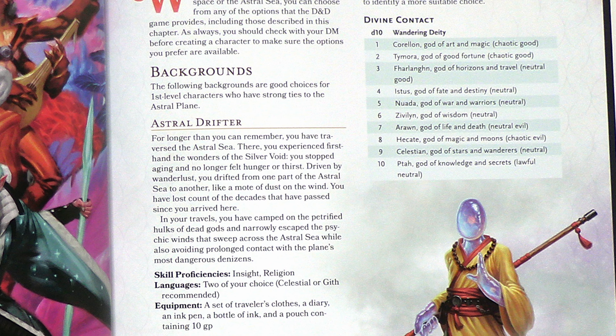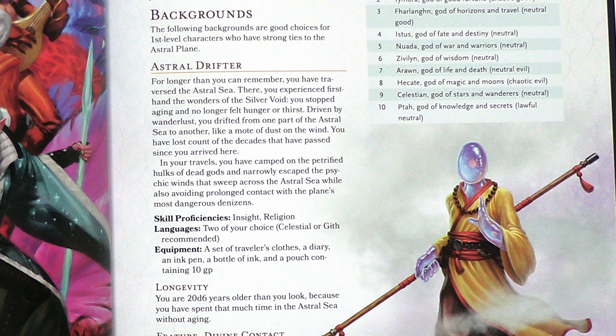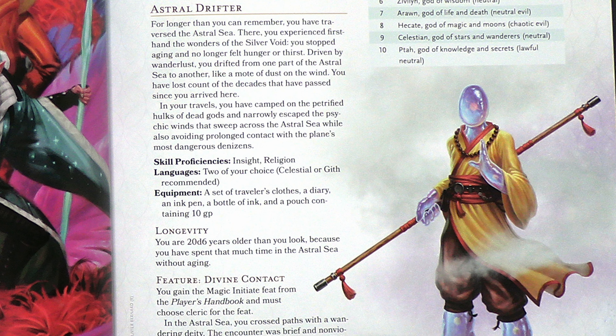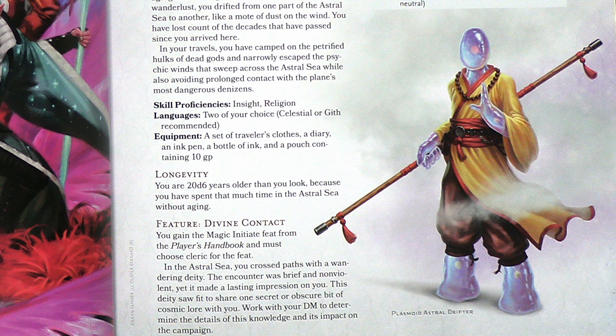You'll also find two new backgrounds that continue the recent trend in D&D of having backgrounds come with a bonus feat. They don't add any new feats to the game. If you play as an astral drifter, for instance, you get the Magic Initiate feat.